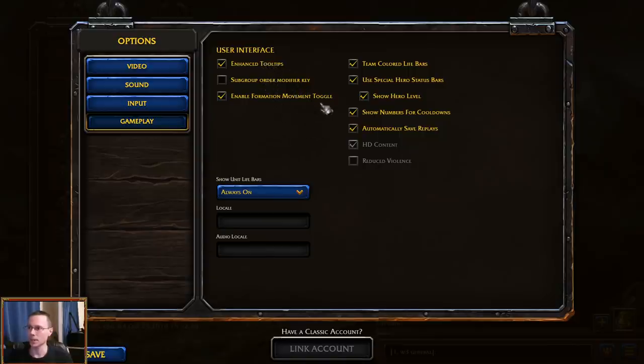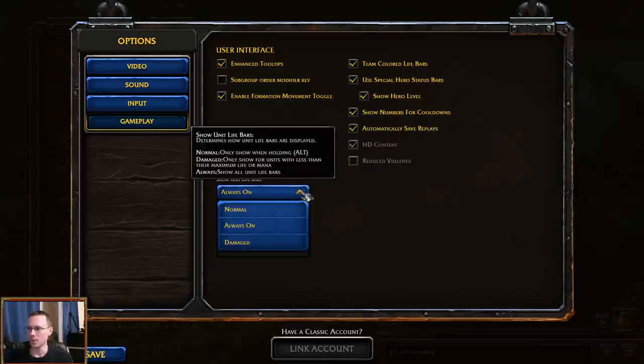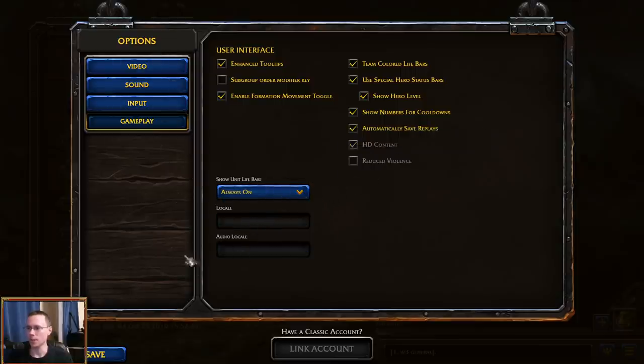Enhanced tooltips. You've got lots of options, new ones being team-colored life bars, use special hero status bars, show hero level — so there's a little one or two on the left-hand side of your hero on the map inside the game. Show number for cooldowns — that's really good. And then HD content: enables reforge mode; disabling this option reverts the game to classic mode. So this is where you click to switch back and forth. No one wants to turn that off, so always keep life bars on. You've also got locale and audio locale options.